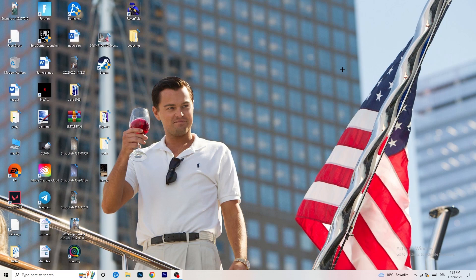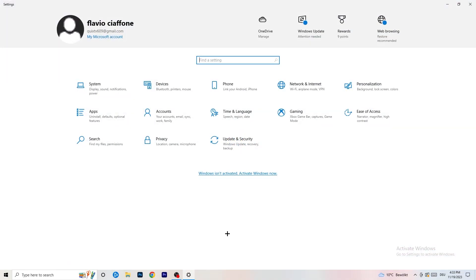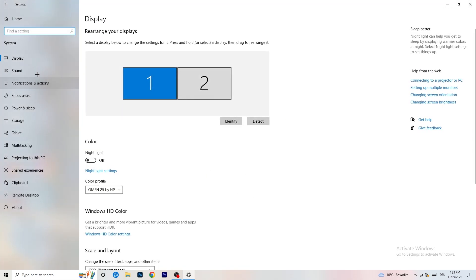Next, go to the bottom-left corner of your screen or press the Windows key on your keyboard, click on Settings, then go to System, and once you're in System, go to Display. You're going to do the same thing in Windows Settings that we were doing in the control panel.